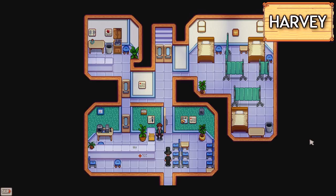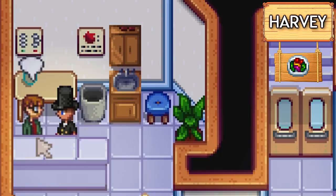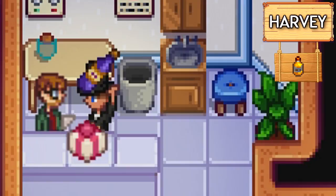Moving on to the next person is Dr. Harvey. Now his favourite loved items are coffee - of course, he is a very busy doctor and needs all of the energy he can get. So coffee is one of the loved items. Also pickles, a super meal, truffle oil, and a nice bottle of wine.